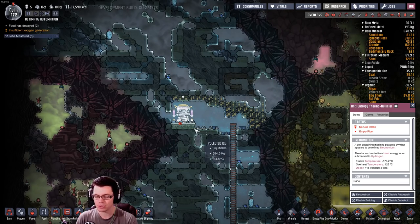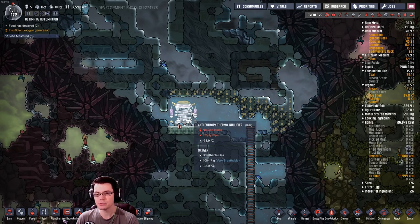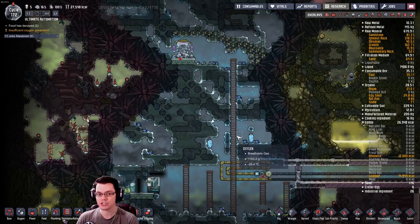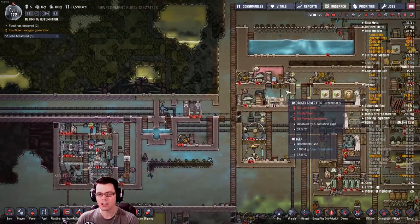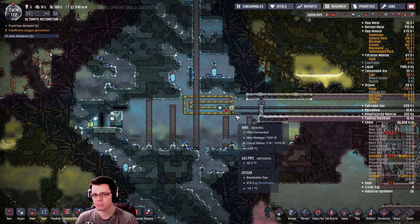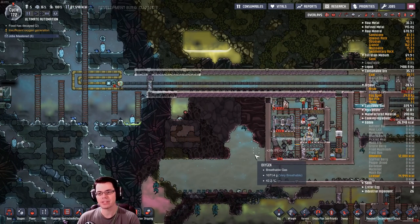We have a thermal nullifier up here, and I'm going to make good use of that to keep this entire area nice and cool. I doubt I'll get to it in this episode, but we will use some of that petroleum from this oil refinery to start liquid cooling - you know, that production facility, different equipment like this and different spots inside my base. All of this is probably going to play out over the next three or four episodes.